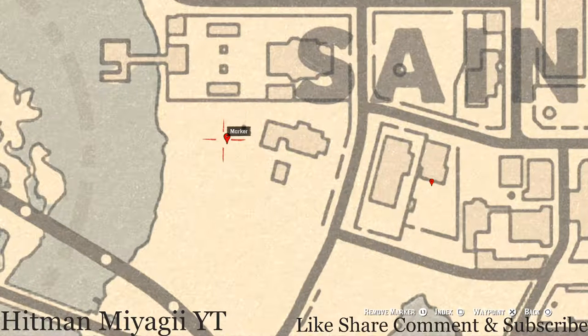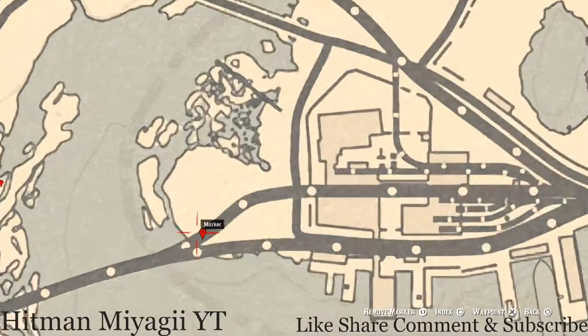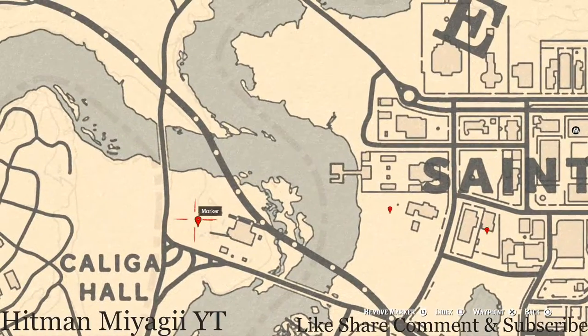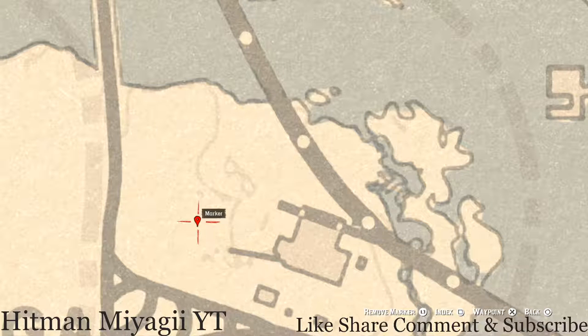Let's go up here to our next marker, which is in the backyard of this house. There's a very large tree, and right at the base of this very large tree, pull out your metal detector and you guys will hit on a random lost jewelry. I cannot tell you what it is, but that's what you would dig up.